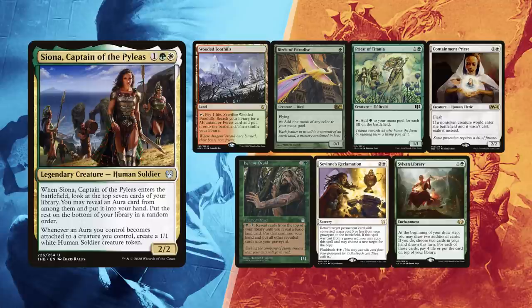Hermit Druid found its way back, and maybe now he will see play and survive a turn cycle. With enough mana for Selvala's Reclamation, Helder might secure a win. Sylvan Library will be great to refuel his hand as well.